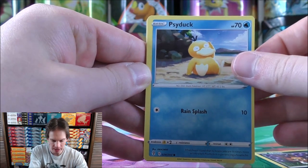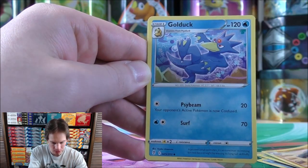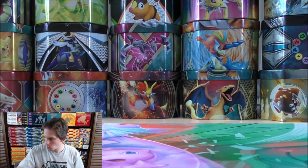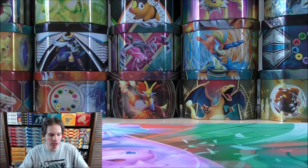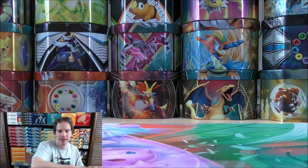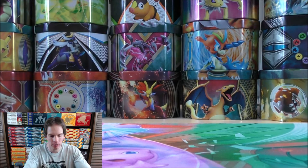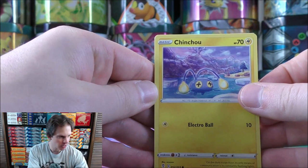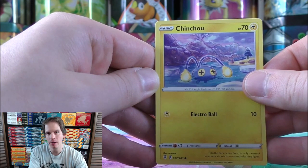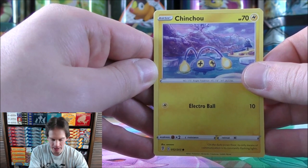Pack 4 starts with Nickit, Psyduck, Swablu, Seedot, Wobbat, Fighting Type Energy, Hippowdon, Golduck, Herdier, a Reverse Holo Cutiefly common, and Lilligant as the rare. I get asked a lot what I do with all my extra cards — I really should sell some bulk. I've sold some of my more valuable cards over the years, and actually this past year, when Pokemon card prices were skyrocketing, selling some Gold Star cards and others helped pay for new windows and siding on my house.